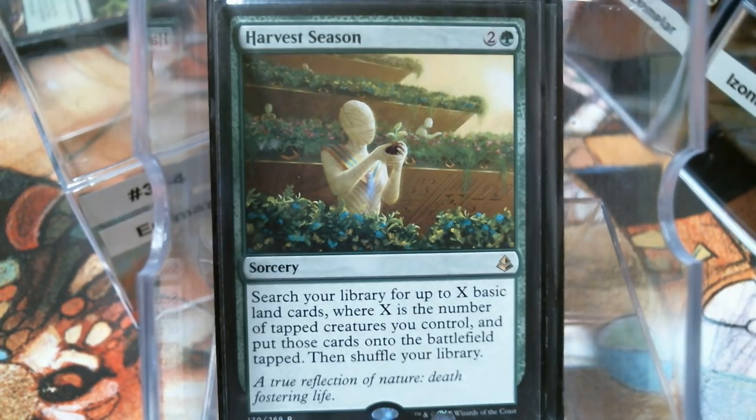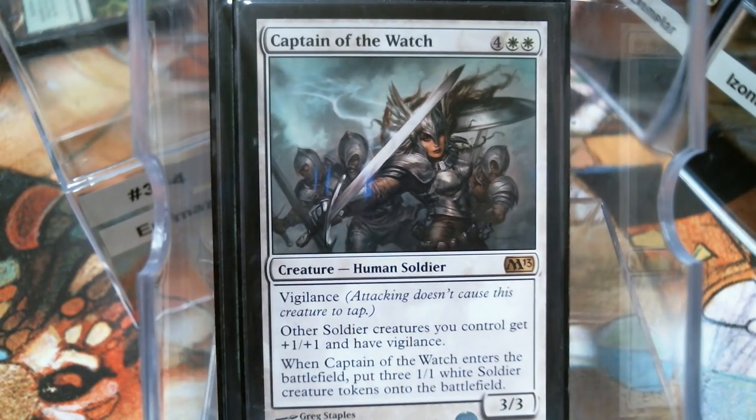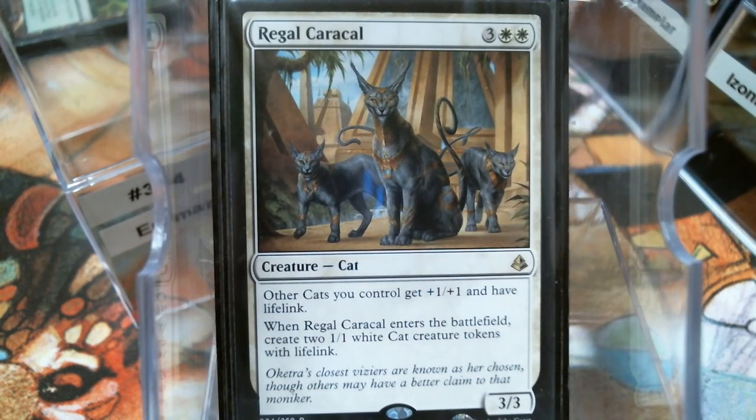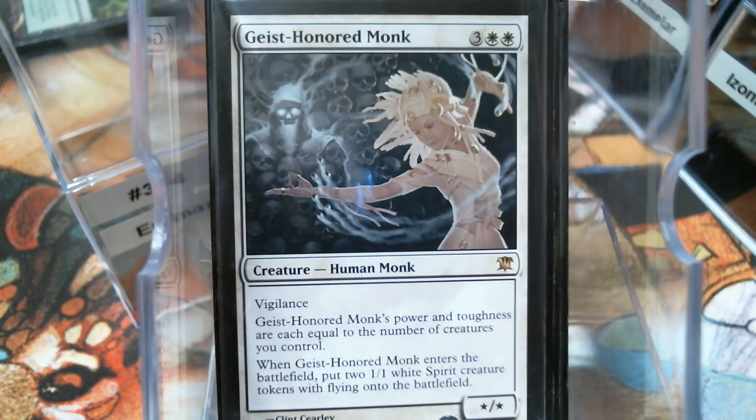Let's look at what I'm going to call the army in a can. We've got all four-for-one here — play one card, get four creatures, and these are pretty decent 2/2 Vigilance soldiers. We've got the same thing from the cats, except you get two cats. We've got the monk — granted the monk doesn't pump the others, the others pump the monk, so that's pretty good.